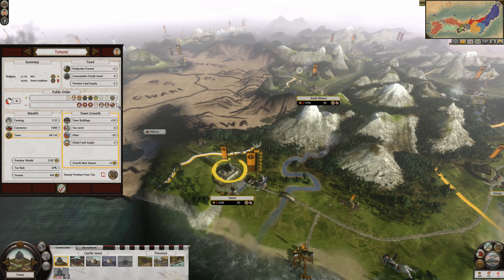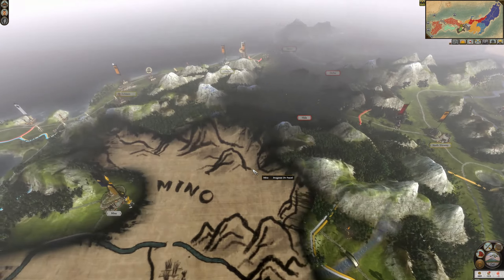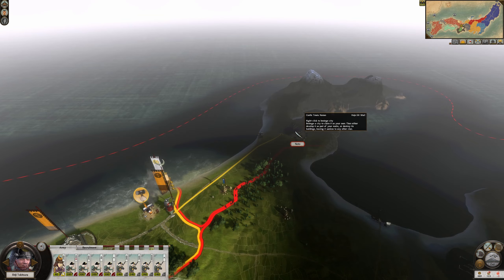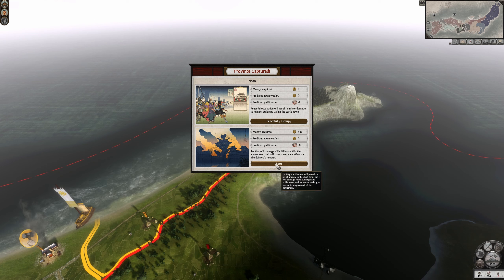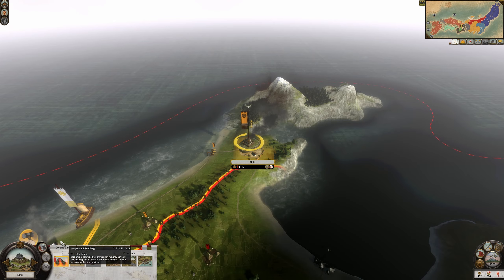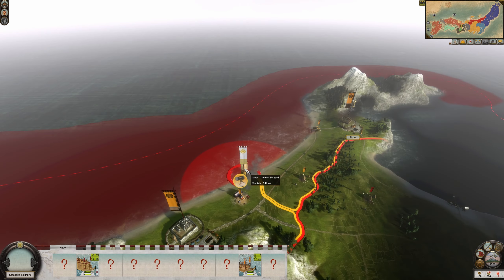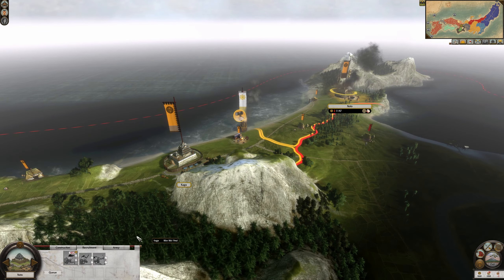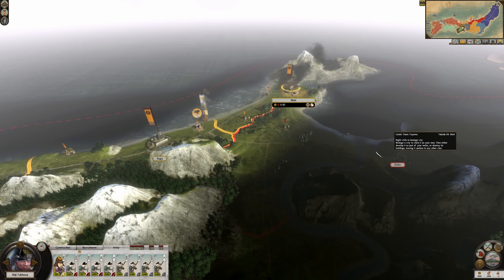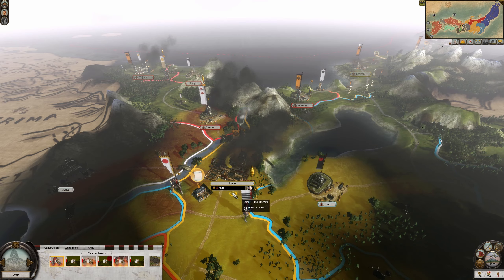Let's just get rid of it and go out here again. Building these two things should stifle things a little bit — we need to get food. Let's go grab Noto real quick and auto-resolve. How much can we get from looting? Not much, it's not really worth it. Let's take that. I don't think the Harakiyama had anything here; if they did, hopefully we have enough to deal with it.